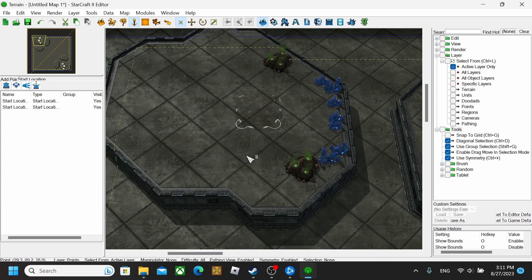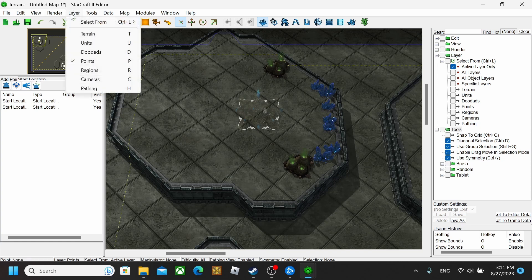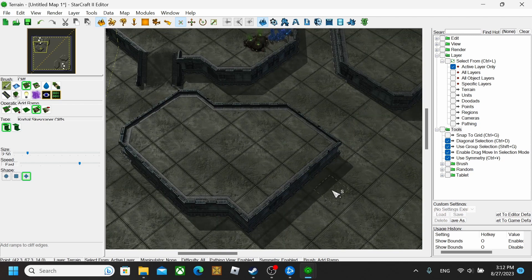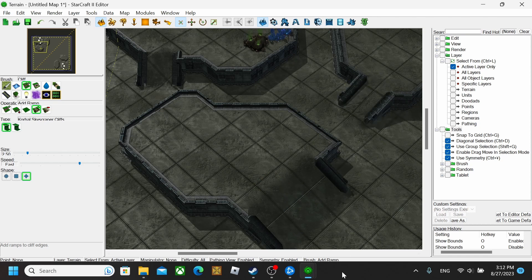So after you have that and you're on this hill, go back to the Terrain tool and go to Cliff, then Add Ramp. You can adjust the size so it doesn't have to be that big — you can do a small one if you want. Put it right there, and you can put another one here too, wherever you really want it.